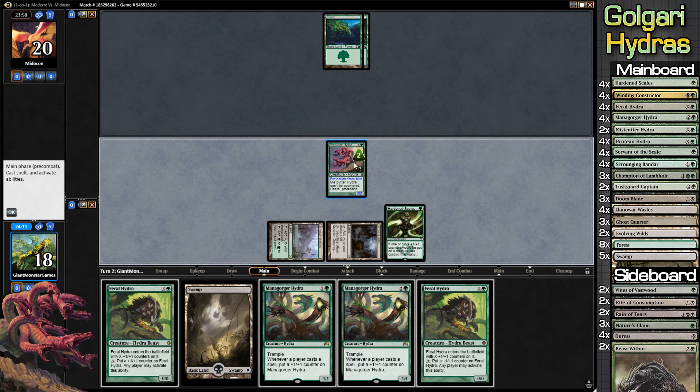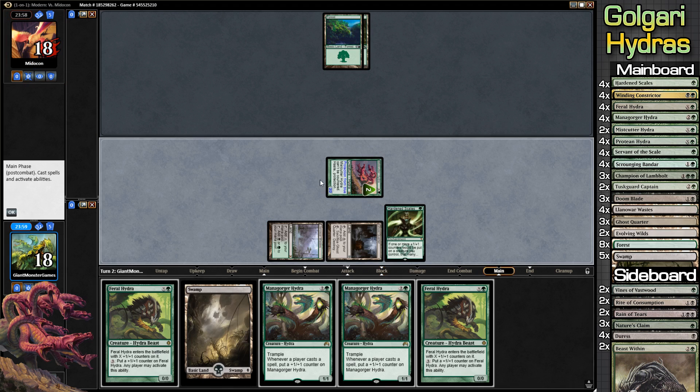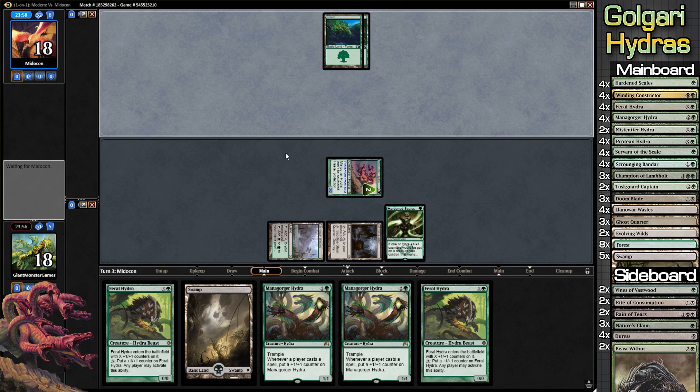Obviously, when we play Mistcutter later in the game it's usually quite a bit better. It's also in here because it can't be countered — sometimes it is our only potential win condition, or our only way of getting damage in. If we're playing against a deck with a lot of control, this guy gets around being countered and he has protection from blue.